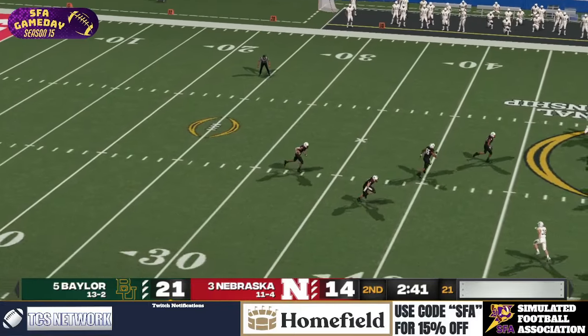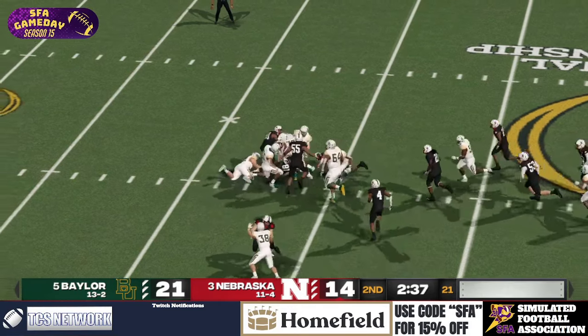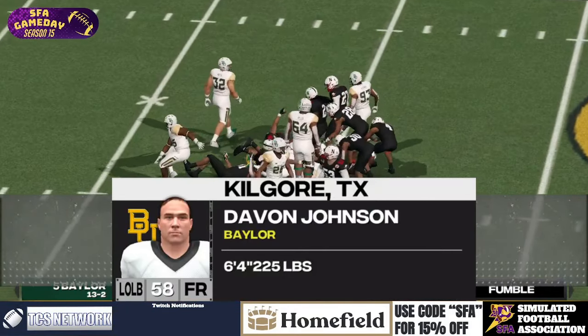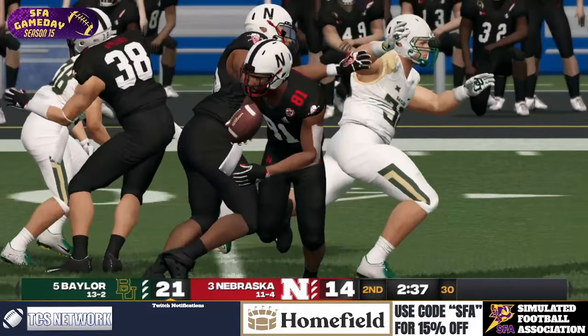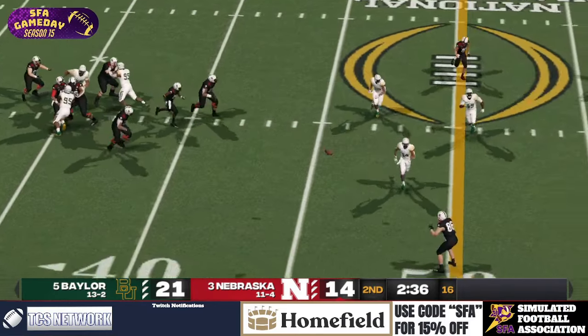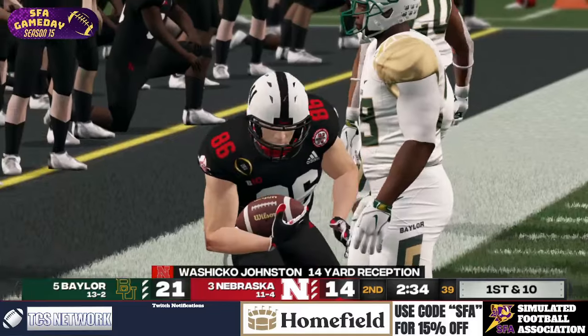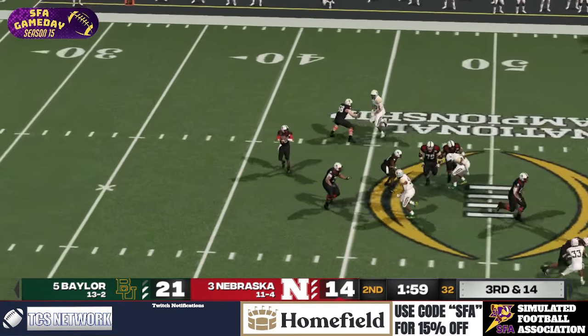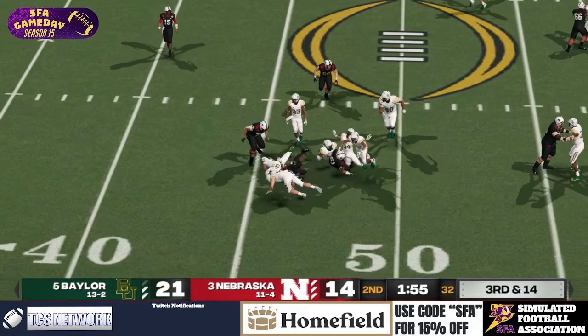Nebraska on the return. Green Davis goes down — they're calling this a fumble. Wait a second — he's down by contact. So Swain now, going to yam that one, and he finds his man — Wishiko Johnston. Two minutes. It's a screen pass to Adams. Can they sure this one up? Yes, they do.